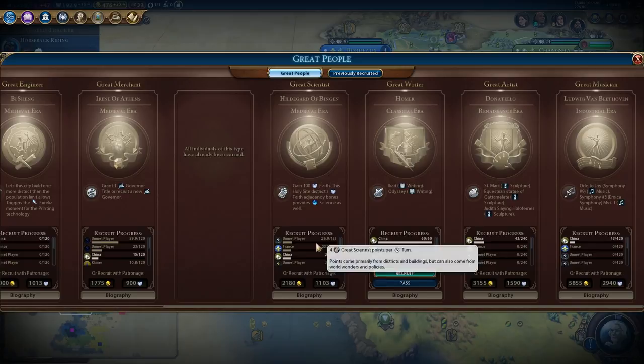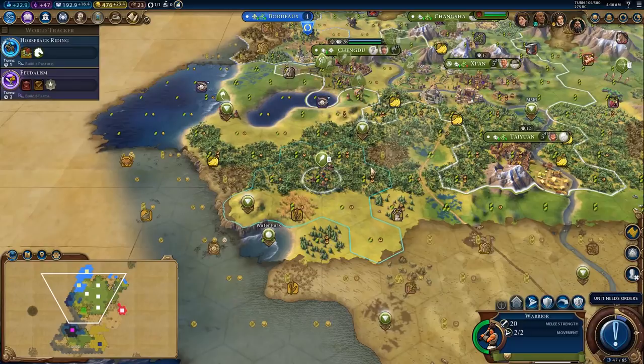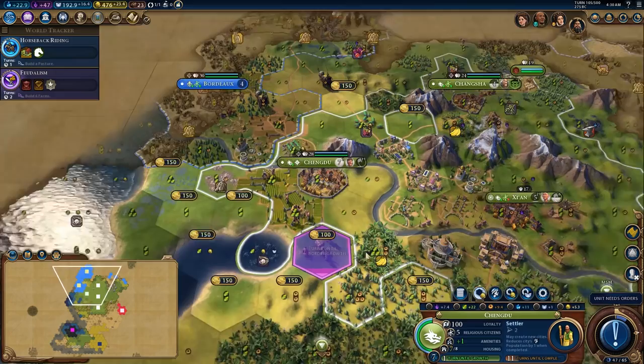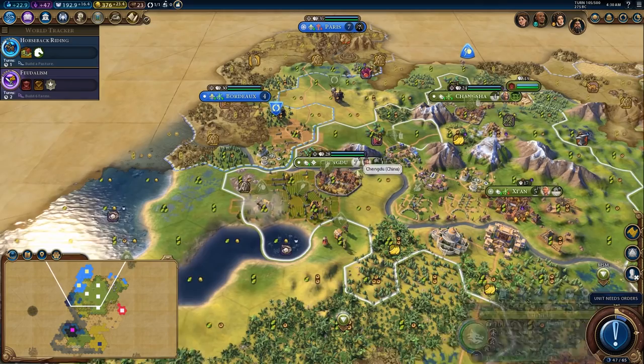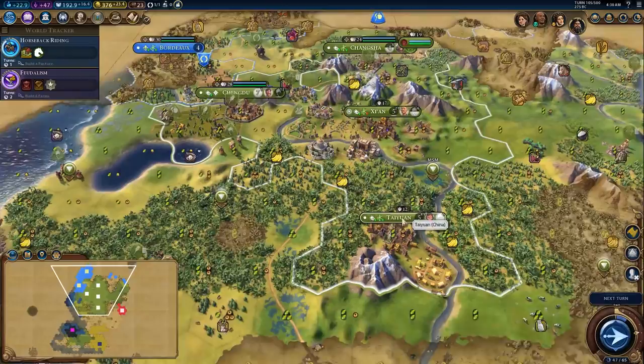I definitely want Hildegard of Bingen. I don't want to sell any of my great works in this game because I'm using them for tourism. I'm going to purchase this tile so that we can place a farm — this will also get boosted by feudalism. The city now has nine population room. We're also going to get the pearls resource online. I think I'll purchase a builder in here. I should have waited two turns — I'm an idiot. God damn it, I do this all the time.